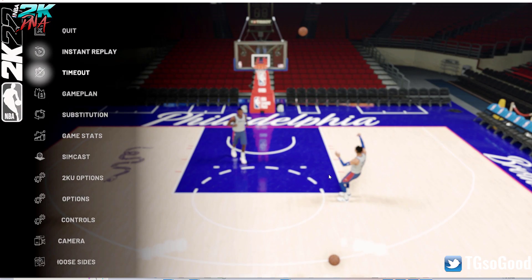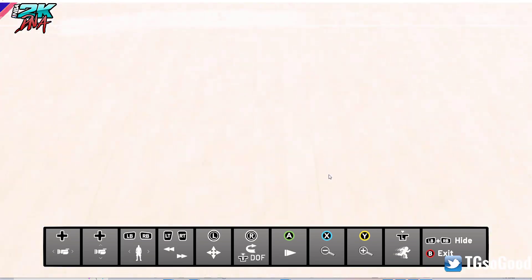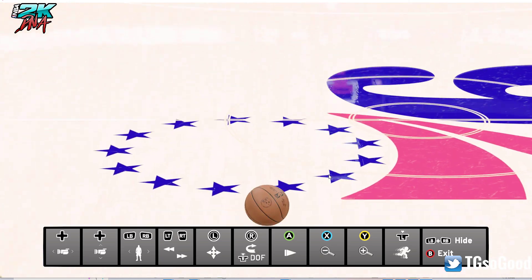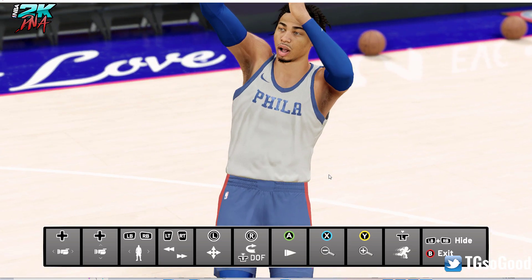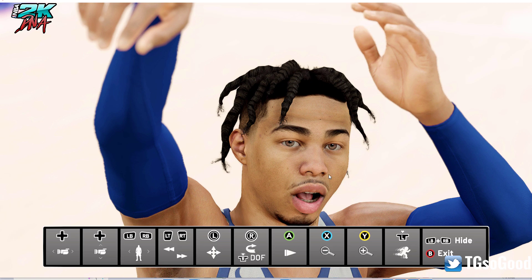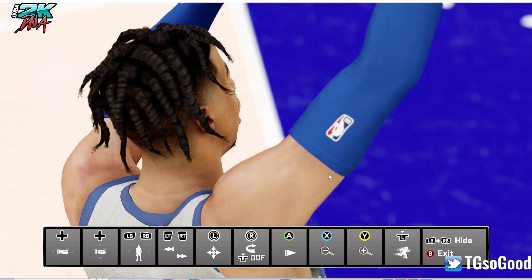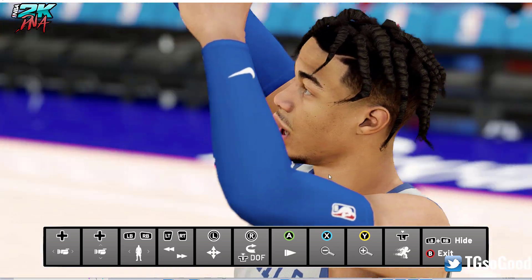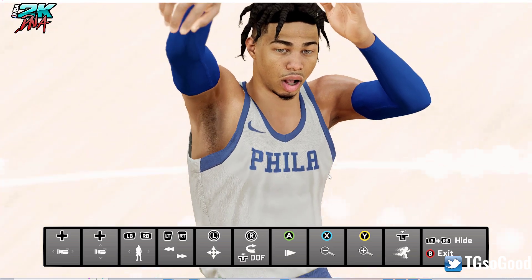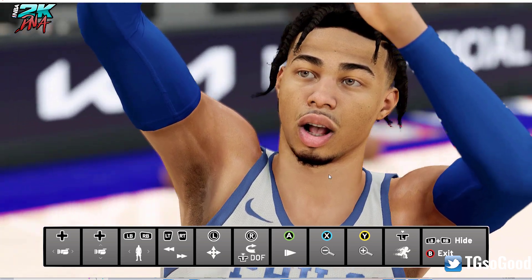Here we are in game. I have replaced Matisse Thybulle with this fictional cyber face. What I've done is mixed Isaac Okoro's face shape, 3D model, and hair with Tyrese Haliburton's skin texture. So he has Haliburton's skin texture, but the hair and 3D model — anything 3D model related — comes from Isaac Okoro.